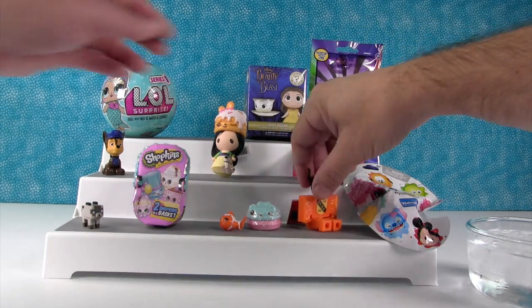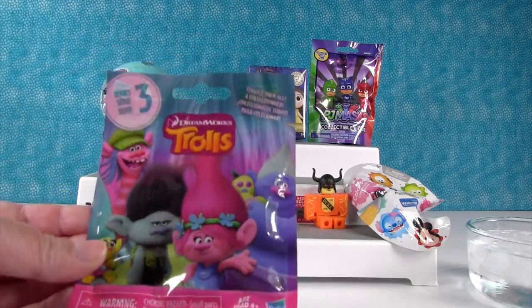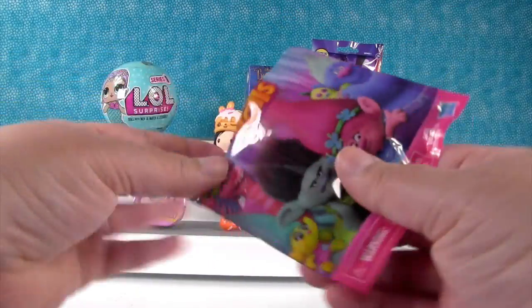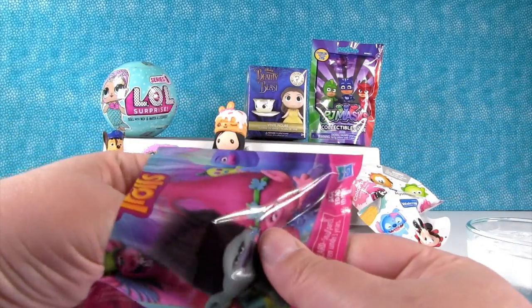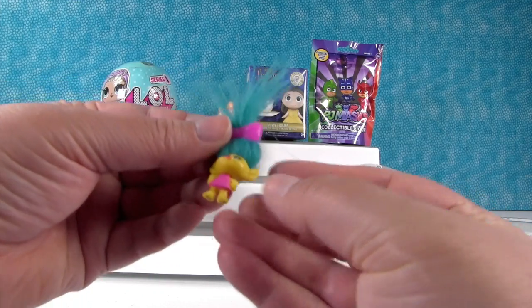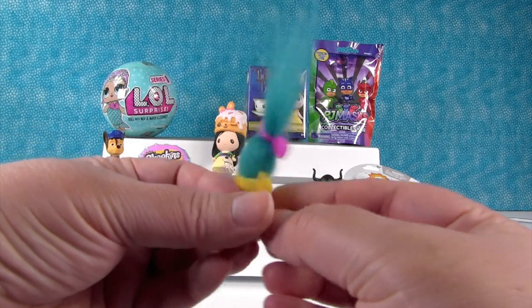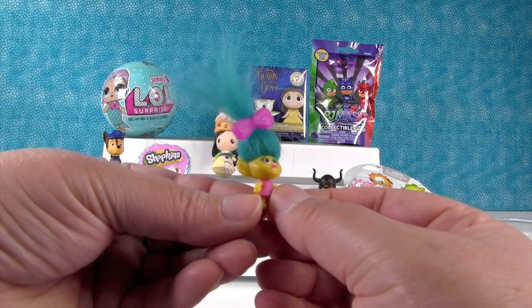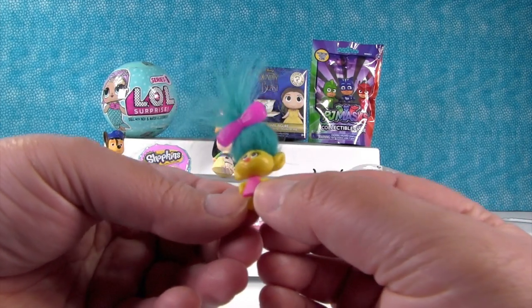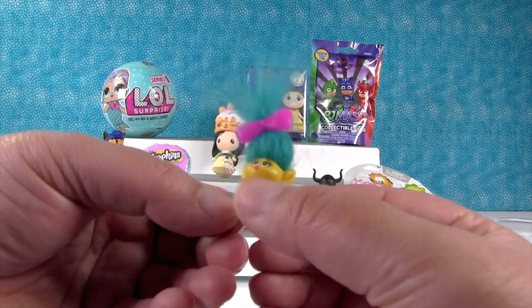I'm going to open a Trolls series three blind bag. I want to get Smidge. Oh, it's something small — it's Smidge! Wow, good job! So there is Smidge. Smidge is way too adorable to have that voice in the movie — that's all I'm going to say. Smidge is so cute.